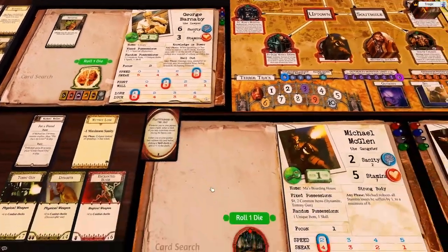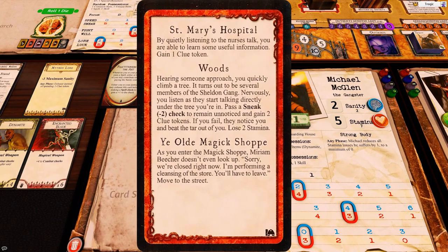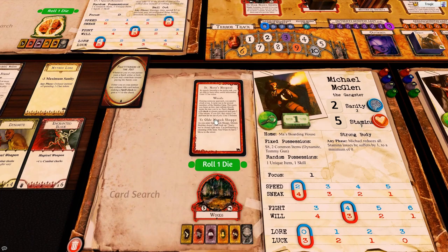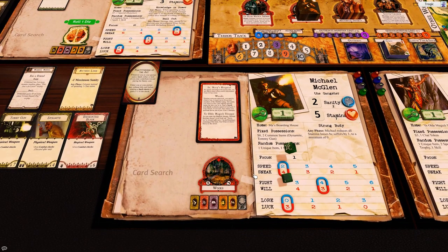He's at the Woods. Hearing someone approach, you quickly climb a tree — it turns out to be several members of the Sheldon Gang. Pass a Sneak minus two check to remain unnoticed and gain two clues. Sneak minus two is two dice. That's a pass — two more clues.